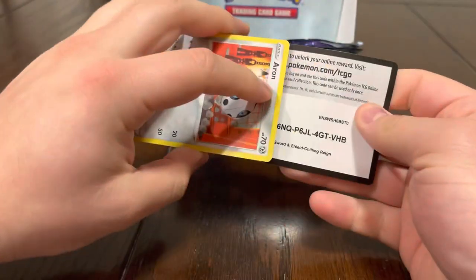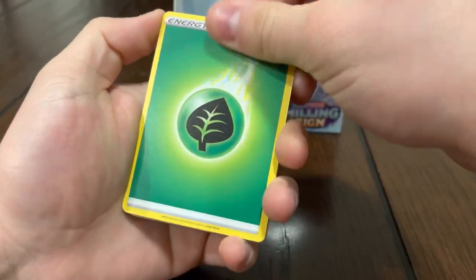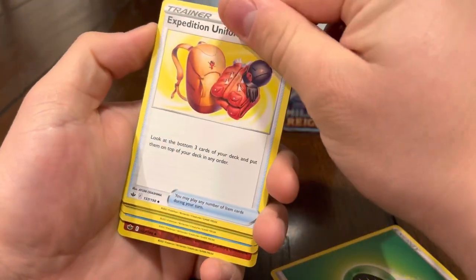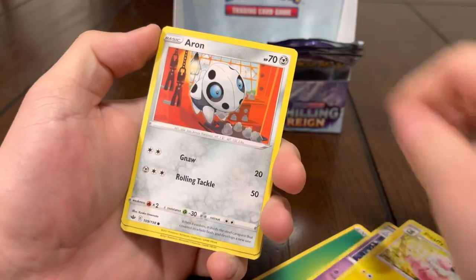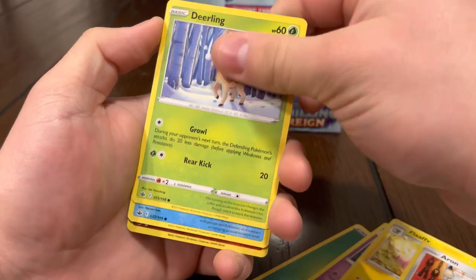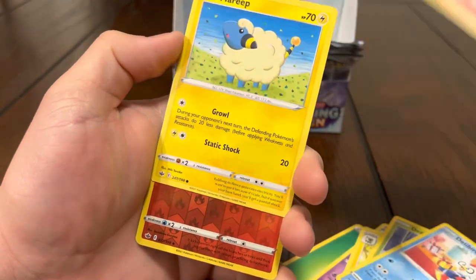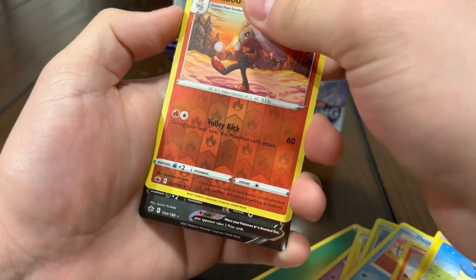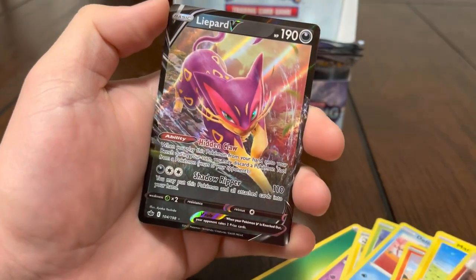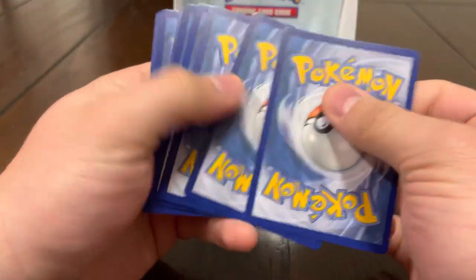I'm getting nervous now. Got leaf energy — I see something, I don't know if it's a reverse — yeah, Hattrem, Flaffy, Eevee, don't give me hope — Deerling, Deli Bird, Chilling Reign... Larvesta, Mareep, and guys — ooh — Lightbird V! We'll take it! That's our fifth hit of the box.